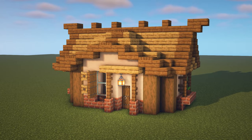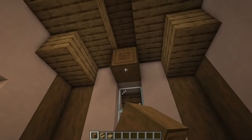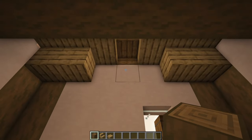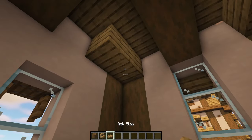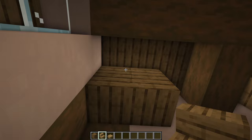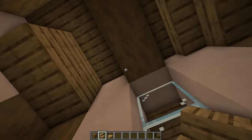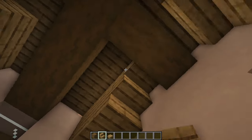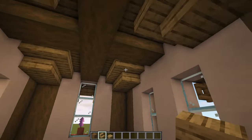We can now head inside and start work. Grab your stripped spruce logs and from this three high window add a horizontal beam going all the way across from one side to the other, then two more going into the front and the back. Underneath the two blocks on all corners, add in two oak slabs. For each of those four blocks, add some upside down oak stairs curved around to the side - place two here then change direction and place two more, doing that for the other two sides as well. That is the ceiling all done.